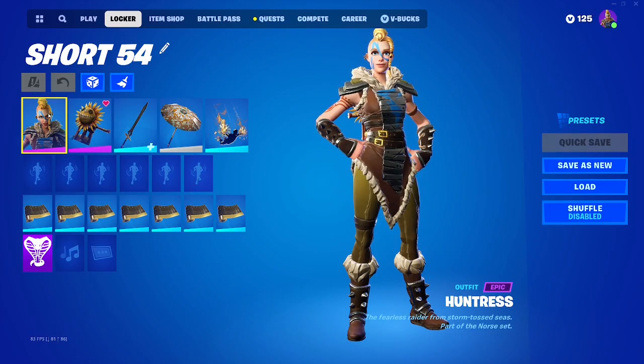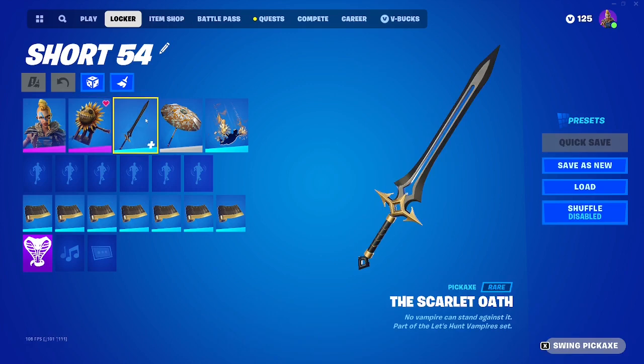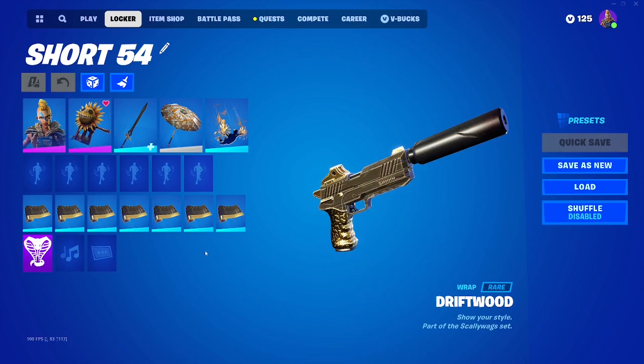Here's the next skin — we have the Hunter skin. For this one I put on the Hay Nest back bling, the Scarlet Oath pickaxe, the Founder's Umbrella, Chrono, and the Driftwood Wrap.